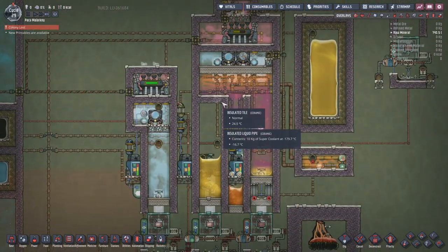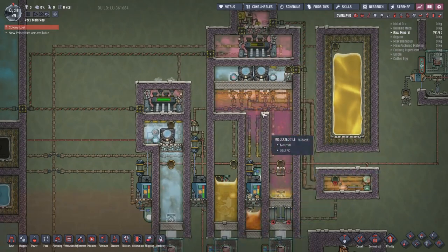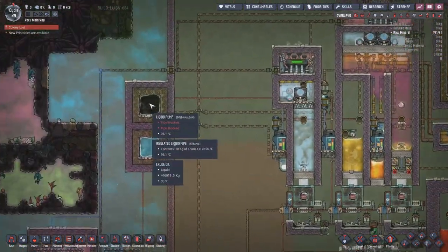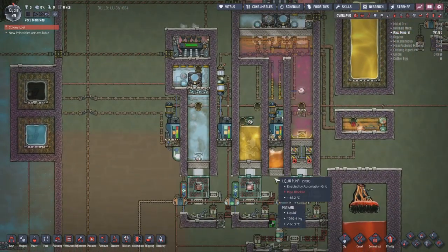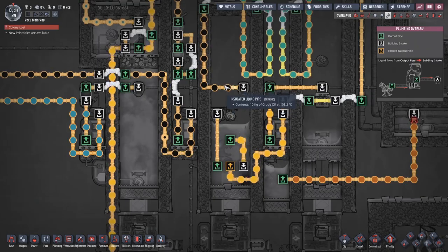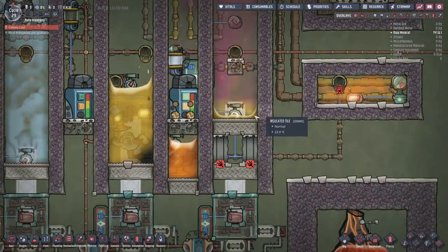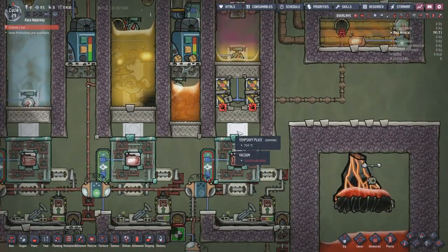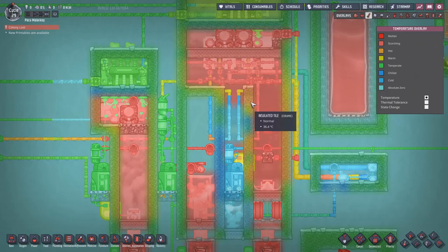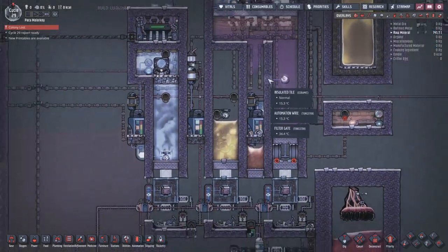I've done a bit of a showcase here to show some of the different applications - I've squeezed quite a lot into a small space. The actual build is just this module. I've got crude oil at 96 degrees being boiled into petroleum. The crude oil comes into a little reservoir, goes through a sour gas build to preheat it to about 100 degrees, and is then boiled into petroleum. Over here I'm boiling petroleum to sour gas - these are all builds I've shown before on my YouTube.